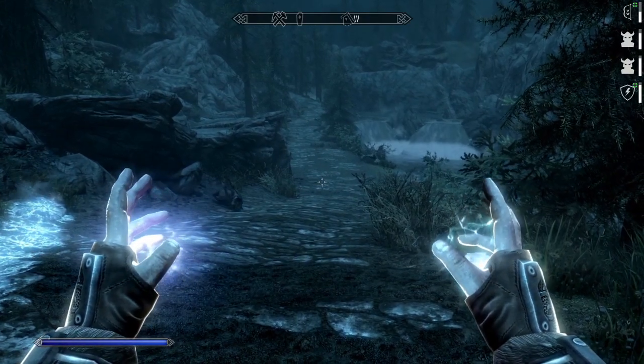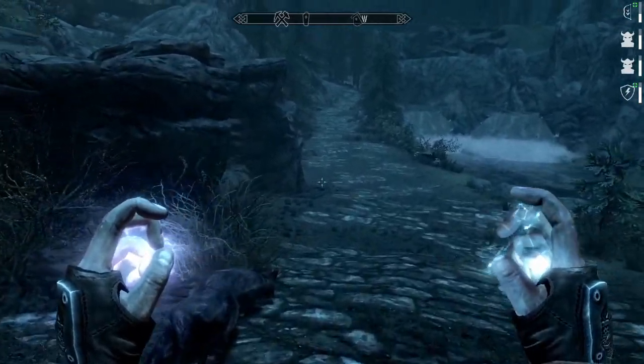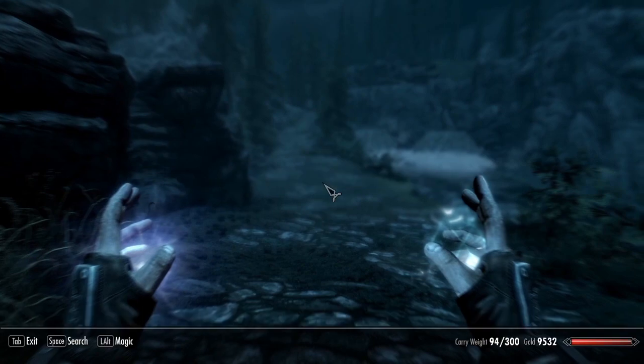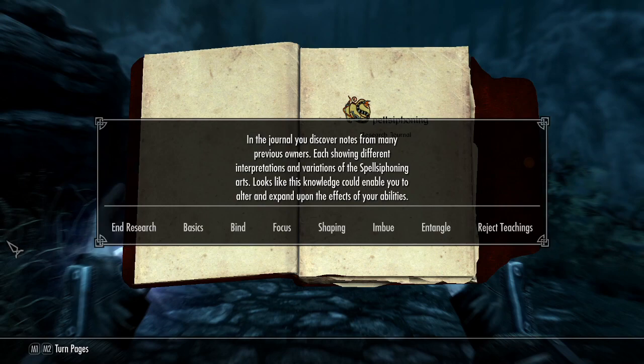Let's move on to the research book. When you start Spellsiphon you not only get Ward and Draw, you also get this pretty advanced research book with a lot of settings. The reason you get all this complexity at once is because everyone likes to play Spellsiphon differently — I don't want to limit your options from the start. I want you to be able to configure the mod exactly as you want from level one. It's a lot of stuff to learn and the tutorial helps as best it can, but I want to go through some tips and tricks with it.